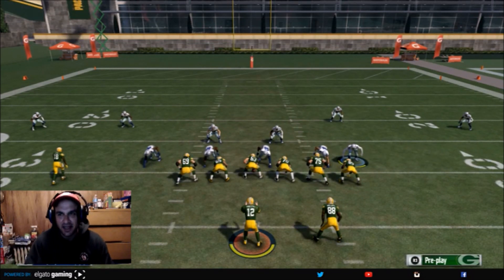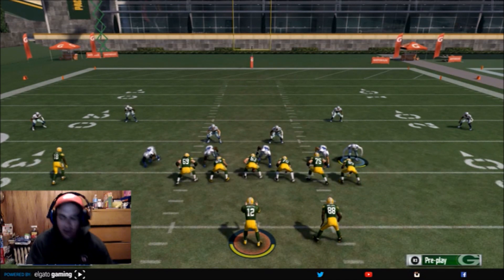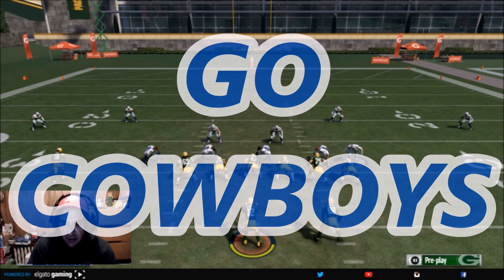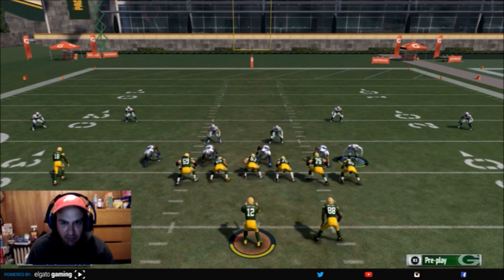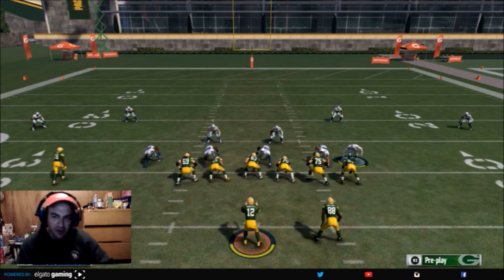I want to do this blitz against Aaron Rodgers because we're gonna take them down tomorrow. That's besides the point — let's get into this. We are running this. I was gonna put this in the 4-3 defensive ebook, but I haven't given a free play out in a while. This is from the 4-3 Under and, of course, it's the Edge Sting.